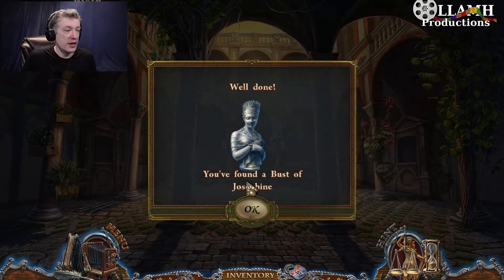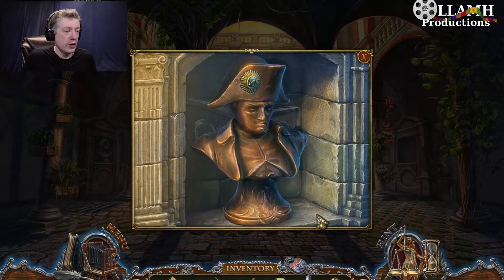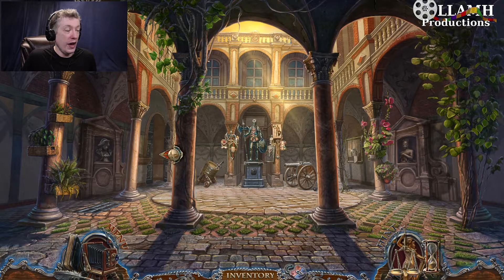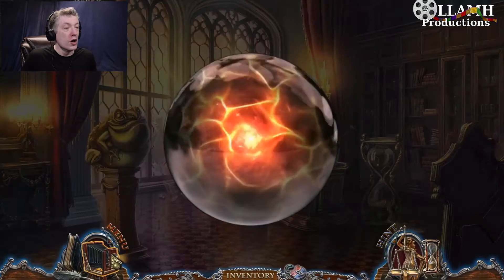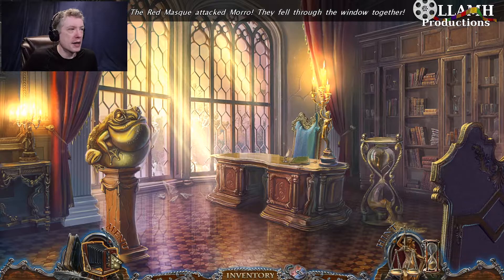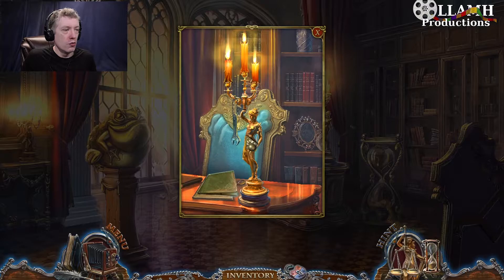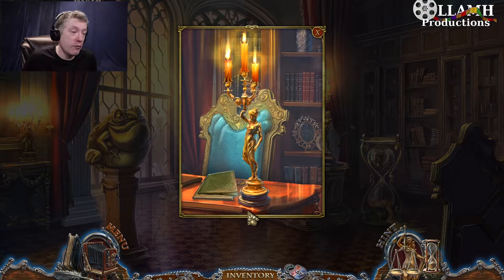But first let's do this. The bust of Josephine — that's the other lock part. Napoleon goes there, Josephine goes there, and that opens the door. Hello, Monsieur Mask. So we just saw him. The Red Mask attacked Moreau — they fell through the window together. We're totally going to go help him, but not right now.